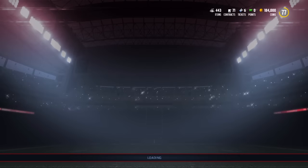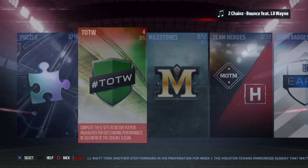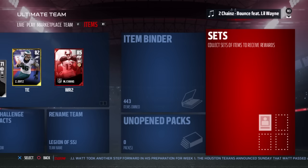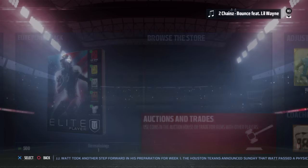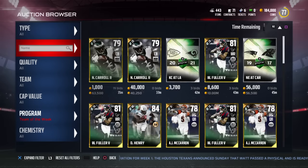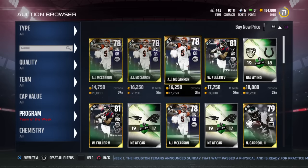Alright, we saw all the cards. Let's go to the auction block real quick. The one card that has me super excited is Dak Prescott, and I don't think that any are up in the auction block actually, but Dak Prescott has me pretty damn excited. Also the collectibles — you can get the collectibles.